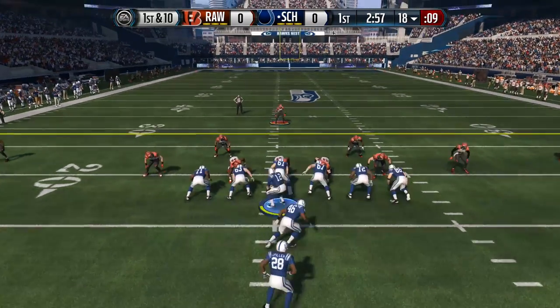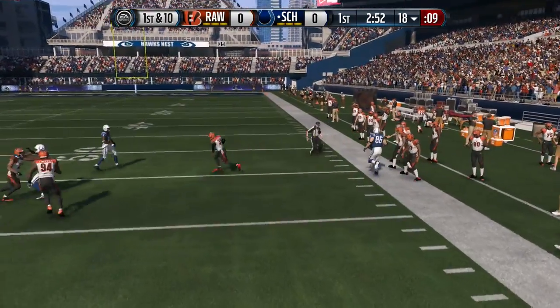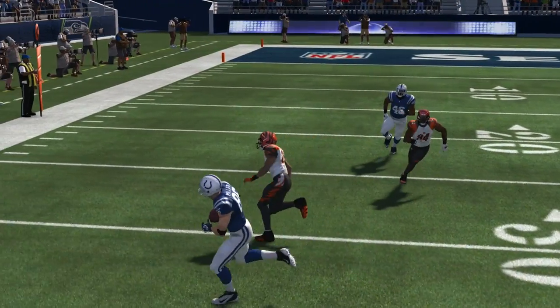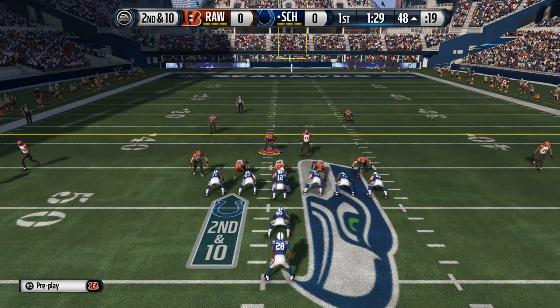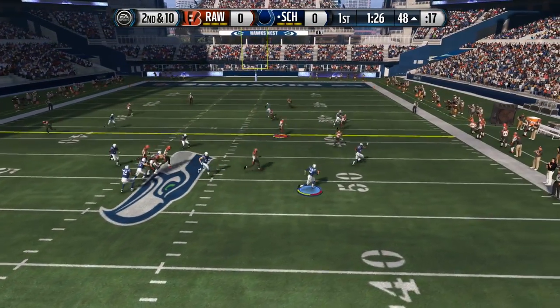On the very first play of the game, first and ten, I thought for sure I was going to be getting a pick six. What the hell, are you freaking kidding me EA? Look at this — this is just ridiculous. Why does my guy not get the interception there? I have absolutely no words. It looks like he just didn't put up his hands, but I was mashing the triangle button here on the PlayStation 4, absolutely mashing it.